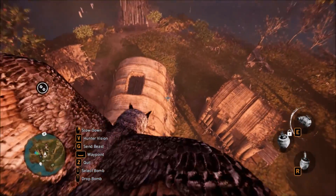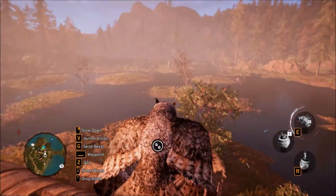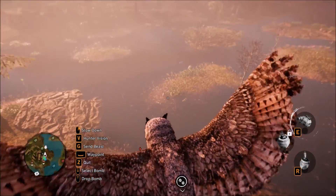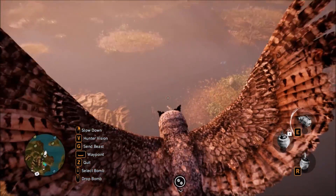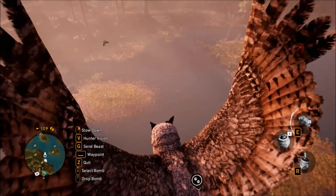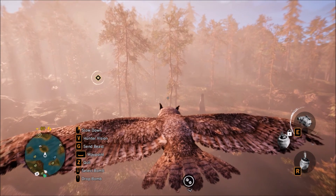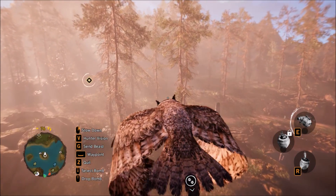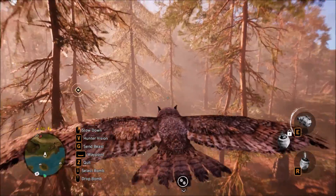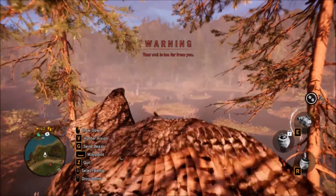This owl mode is quite useful — you can actually go quite low as well. You can't stray too far away from where you actually are. If I try to go in this direction it will warn me. There's a big grizzly bear though. If I keep flying this way, it should tell me you're going too far — and there you go: 'Your owl is too far from you.' To go back out of it you just press Z.